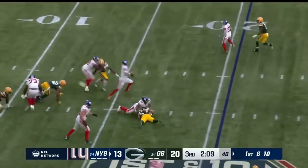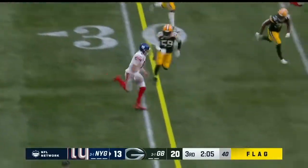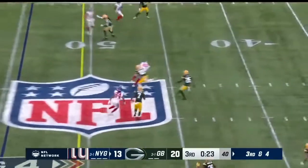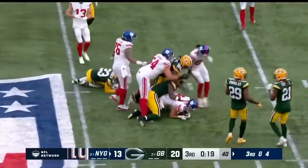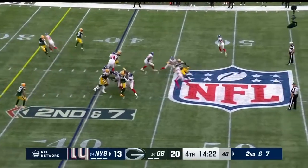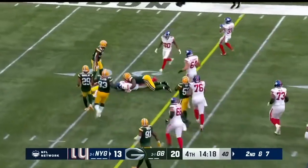Jones a step away from pressure, now on the move — flags all over the field as Daniel Jones motors out. Third and four, Jones over the middle, there's the tight end Daniel Bellinger — and Bellinger fights his way to the Packer 43. Jones with pressure, he'll run again — Daniel Jones stumbling forward to the first down.